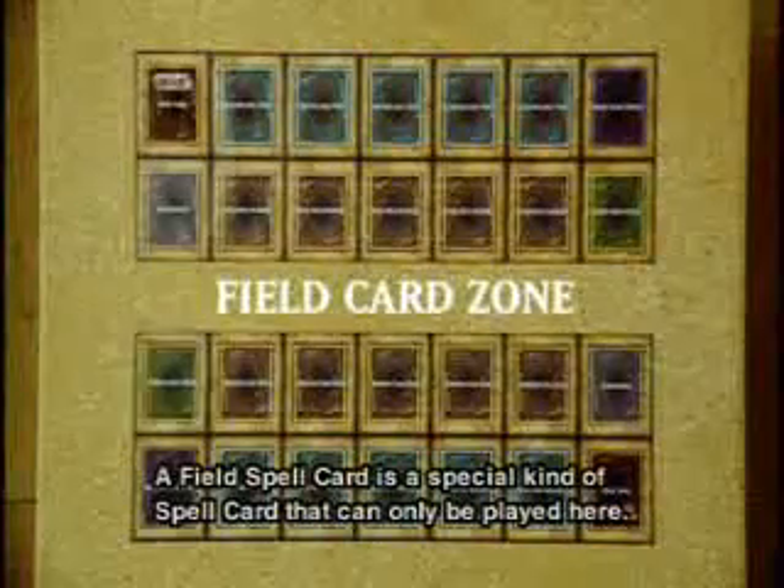Monster card zone: this is the zone where you place a monster card. You can only have a maximum of five monster cards in the monster card zone at the same time. Spell and trap card zone: this is the place you can use spell and trap cards. You can only have a maximum of five cards in the spell and trap card zone at the same time. Field card zone: a field spell card is a special kind of spell card that can only be played here.